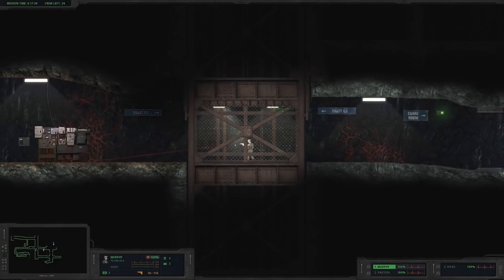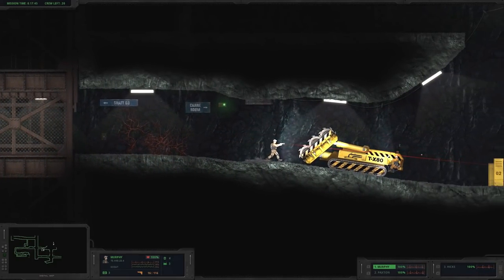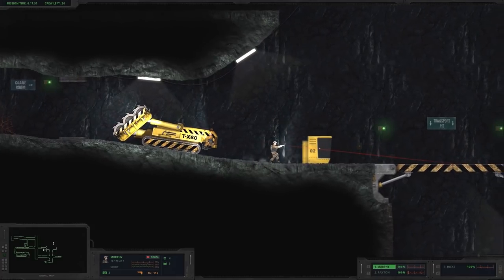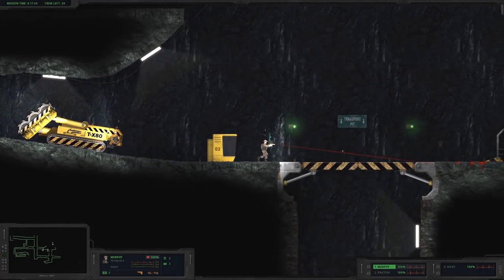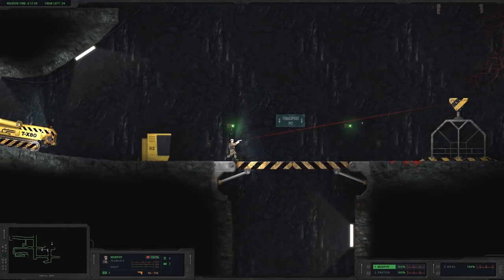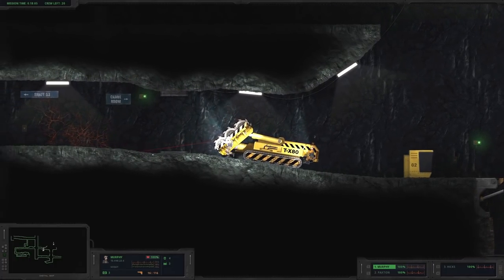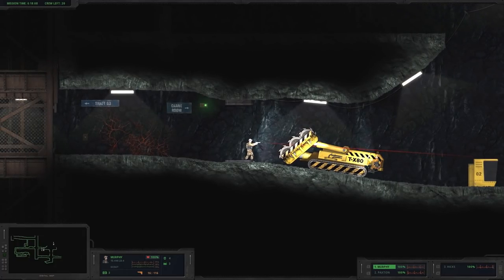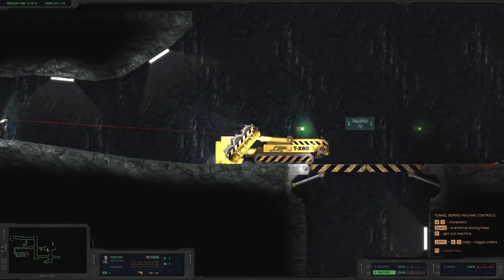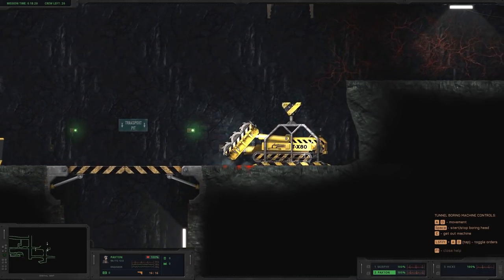Hey Paxton, you doing alright? Name's Murphy, nice to meet you — stay right there. We're gonna get him on the platform since we have to send the bulldozer down to dig through the wall they blasted. He knows what to do — we're gonna put it right on the platform. This is so cool — I love these little puzzles. Fortunately not being attacked, so that's a good thing. Now we just send him down — just nod your head if you're okay with that.